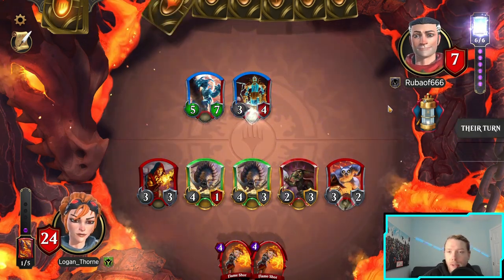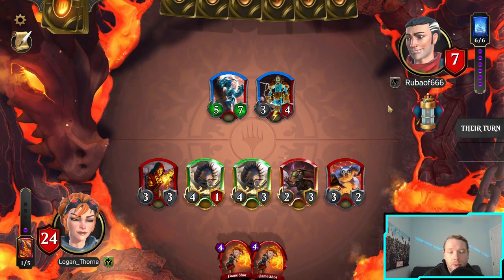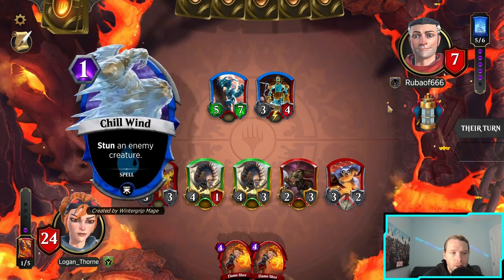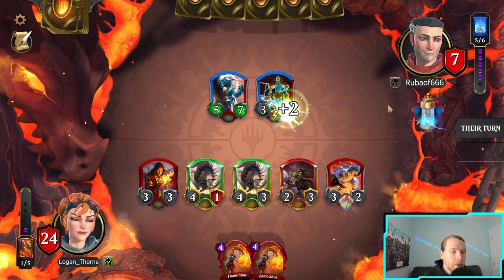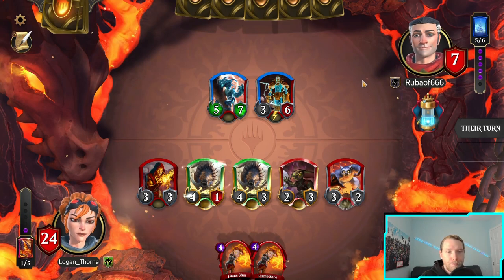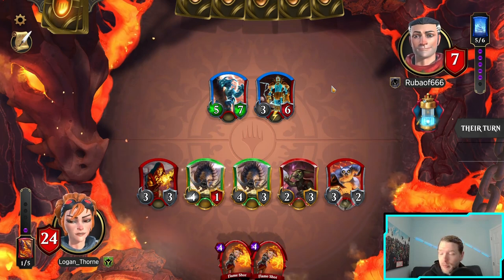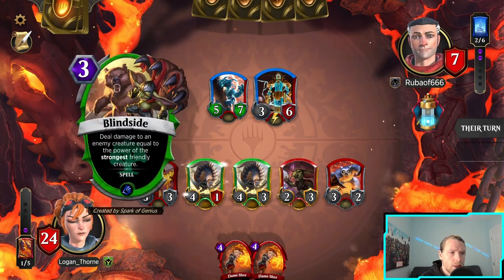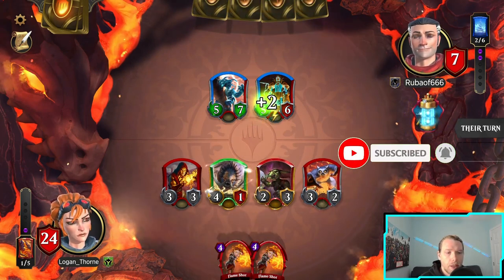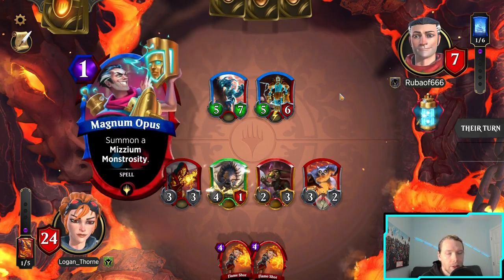That's why we have that land — despite the new one that makes the two-ones with haste really good, a lot of the games come down to the wire with Chandra so every point of damage is super important. Unless he goes really wide, I'm at least gonna get one more attack through because I'm just gonna swing out every turn till he's dead. Even just pushing two damage through so that a topdeck Lava Axe could kill him.